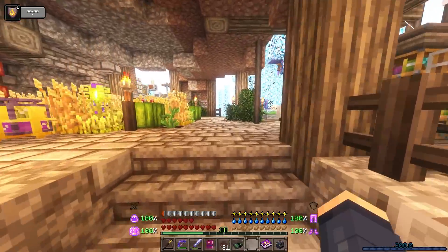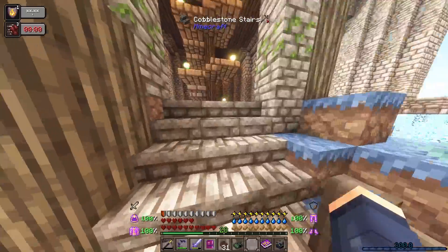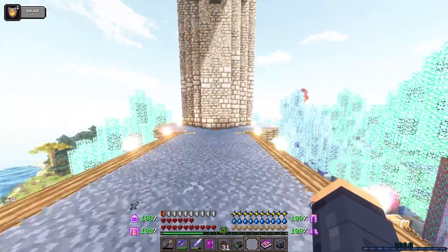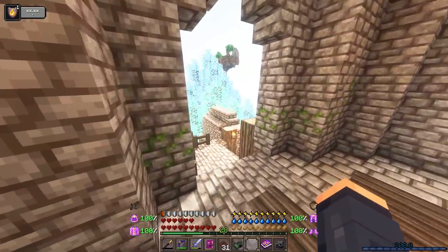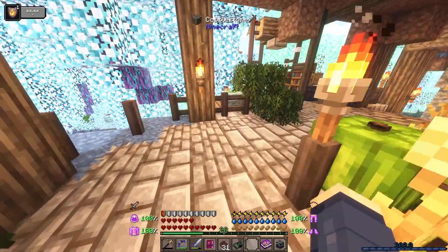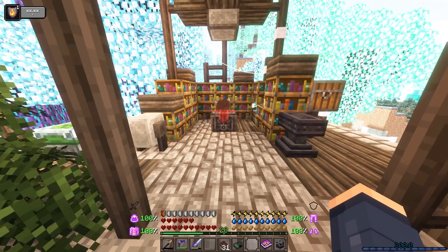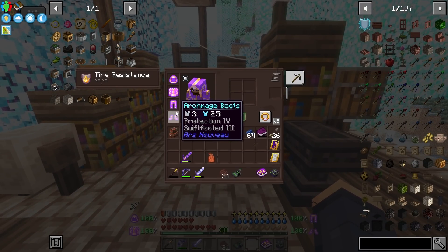I'm not 100% sure what swift footed gives, but when I jump I think it's supposed to be related to rolling — I get an occasional speed boost. That's actually not super bad. We also have mana regen. Now that I have this armor I just need one more piece, and that's going to need protection.